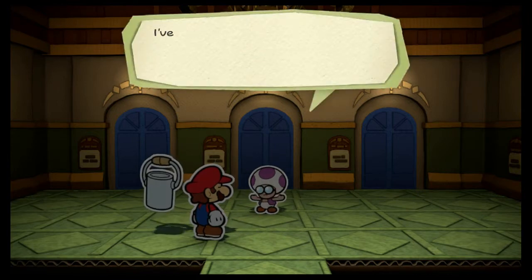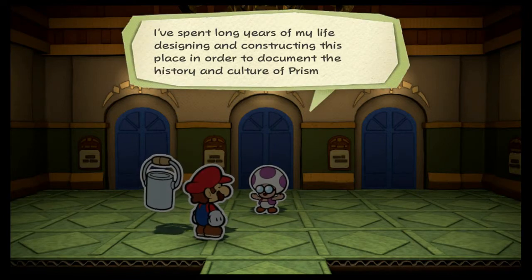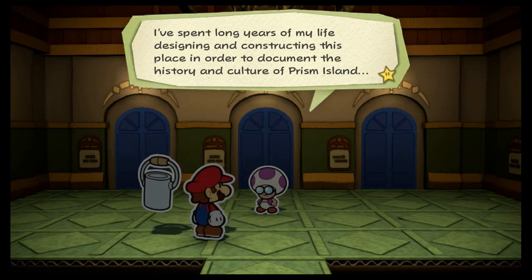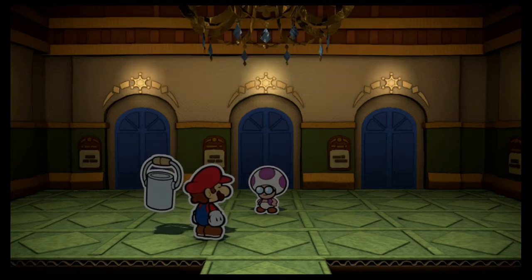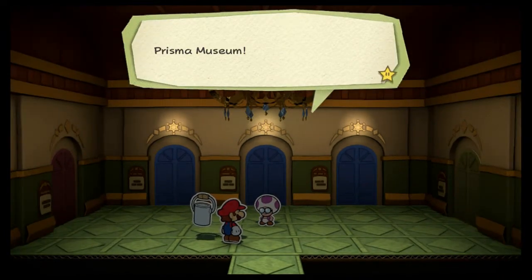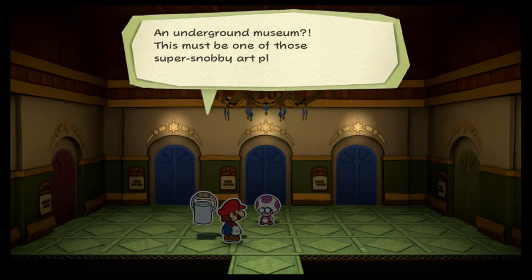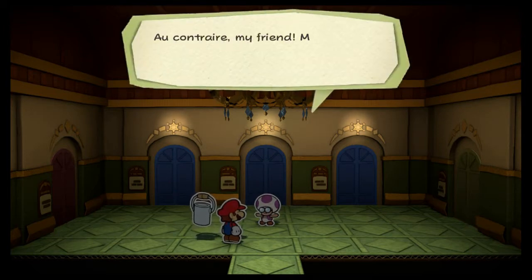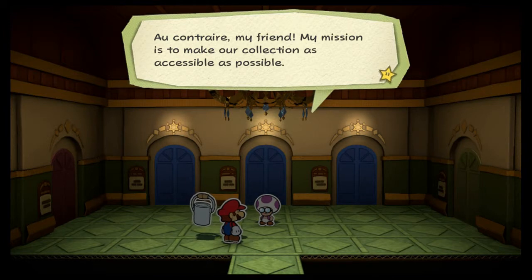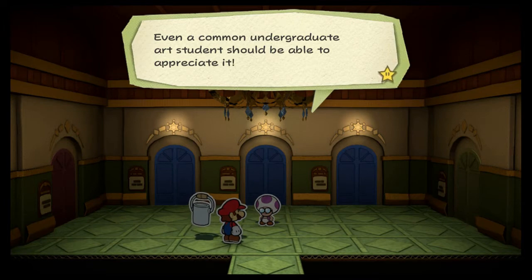Oh, what's this — besides dark? 'I've spent long years of my life designing and constructing this place in order to document the history and culture of Prism Island. Welcome friends to a little place that I like to call Prisma Museum.' An underground museum! This must be one of those super snobby art places that no one knows about. 'Au contraire, my friend — my mission is to make our collection as accessible as possible. Even a common undergraduate art student should be able to appreciate it.' Nice.